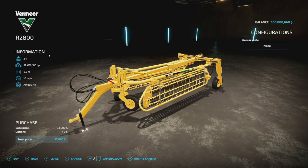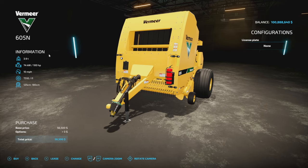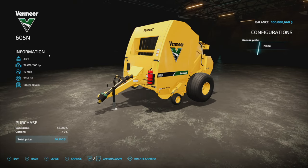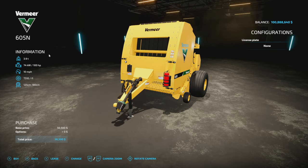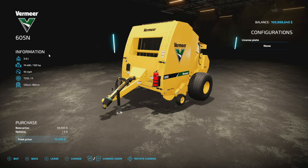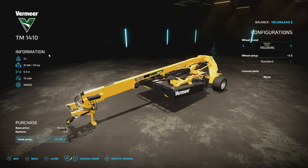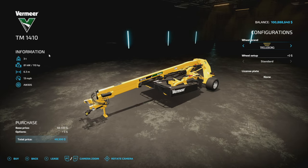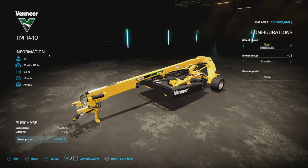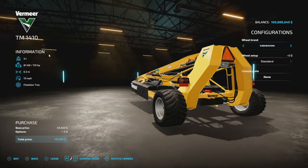The 605 round baler is basically the same as the self-propelled baler but requires horsepower instead of having it — only 100 horsepower needed, 10 mph working speed instead of 11, but the same 125, 150, and 180 centimeter bale sizes. The mower requires 110 horsepower, has a 6.3 meter non-adjustable working width, but you can boom it left to right, with a 13 mph max working speed. Tire brands include Trelleborg and Bridgestone — nice chunky little tires.